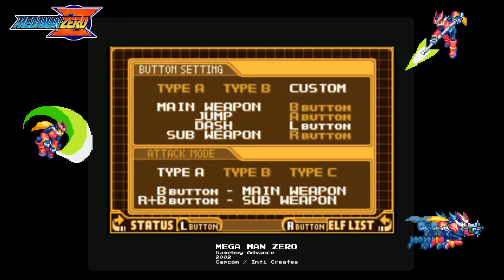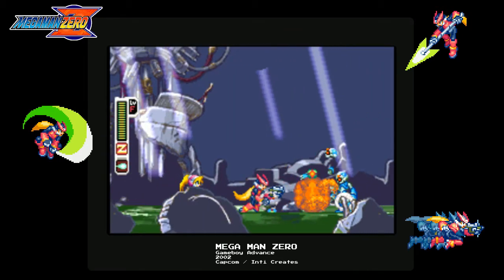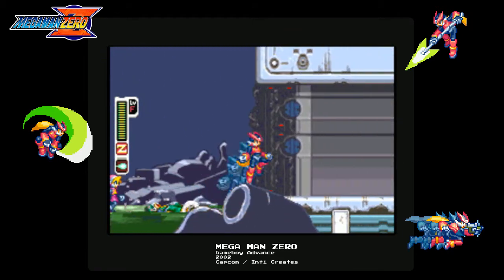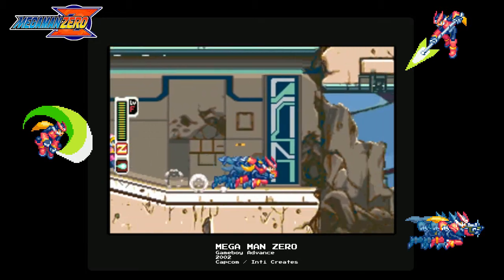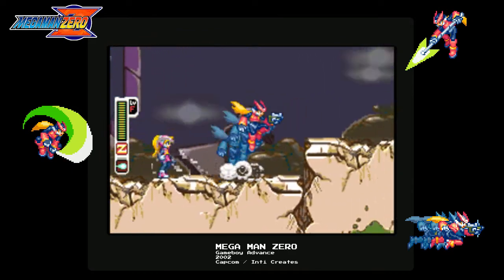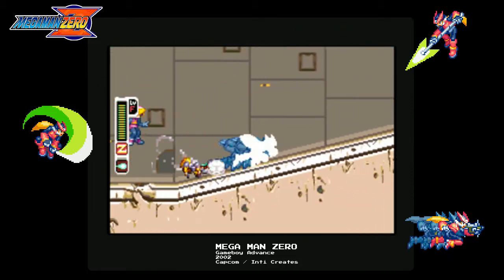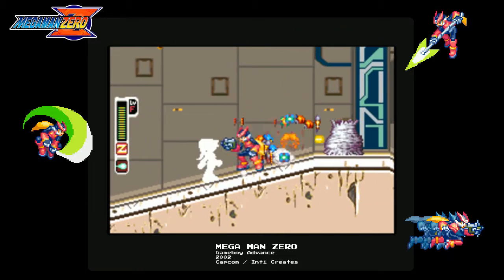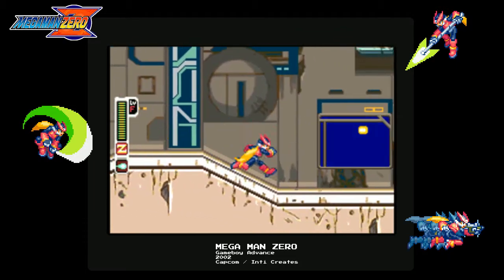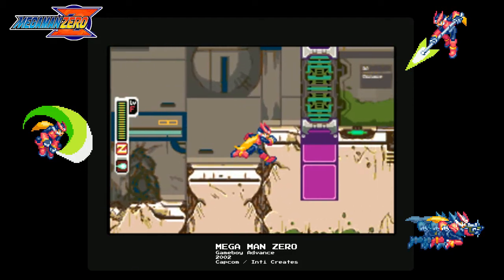They made those games without his knowledge — he had already expanded on the story and made a sequel, and they made those games anyway. It takes place 150 years later and Zero is awoken; he was put in hibernation at the end of X5. He comes back with no memory and he's helping fight a resistance — helping the Reploids fight against humans or something. I'll be honest, I didn't read that many of the cutscenes, I skipped a lot of it.